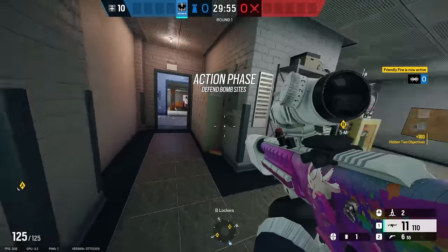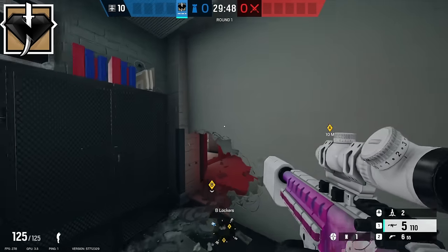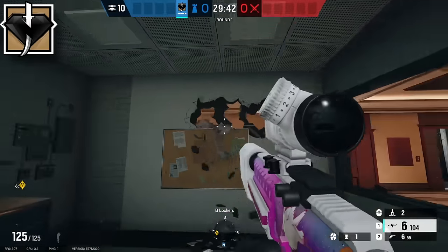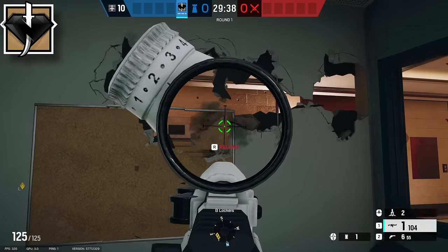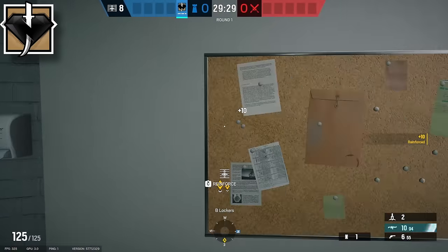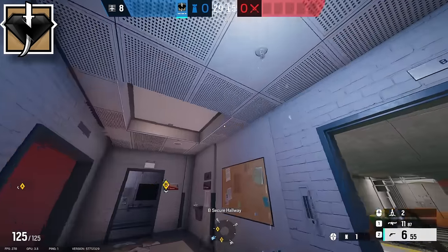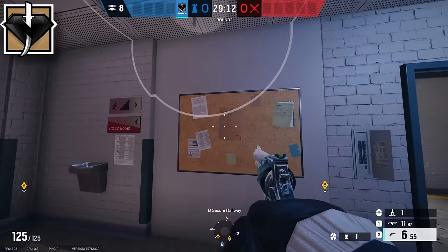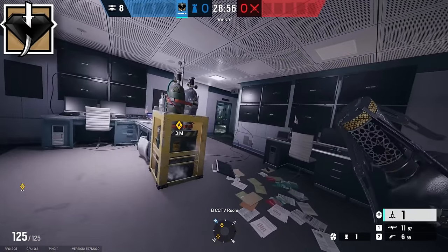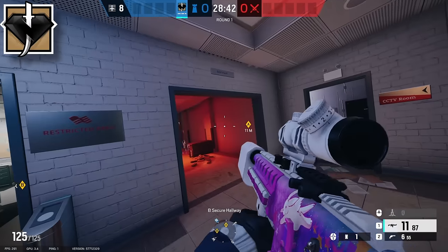The second operator is Kaid again. At the start of the round, make a crouchable rotate right here — just a small one. Then make your way over and put head holes across this wall so you can see into the top of main stairs. Reinforce the left wall, then reinforce this left wall here and put holes across it. Then Kaid electrical out of this hatch from right here — this will get the wall and the hatch. Then electroclaw the site hatch. Don't throw it right here because attackers can shoot it from server; throw it on the actual hatch when someone reinforces it. That wraps up Kaid's contribution.